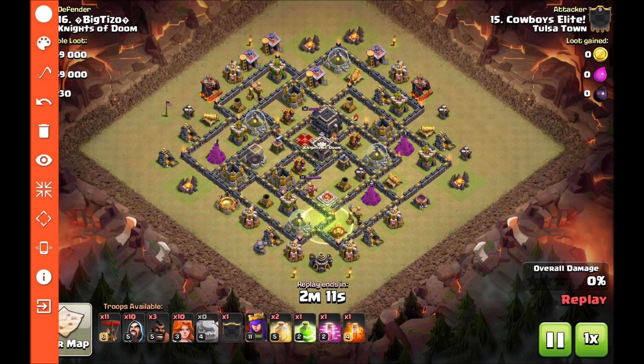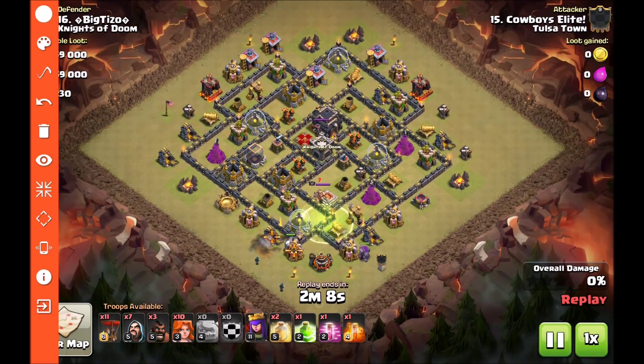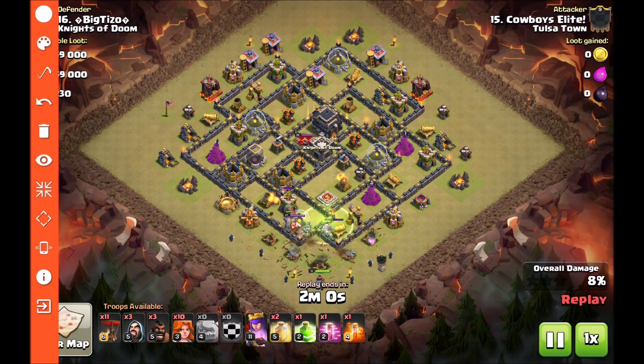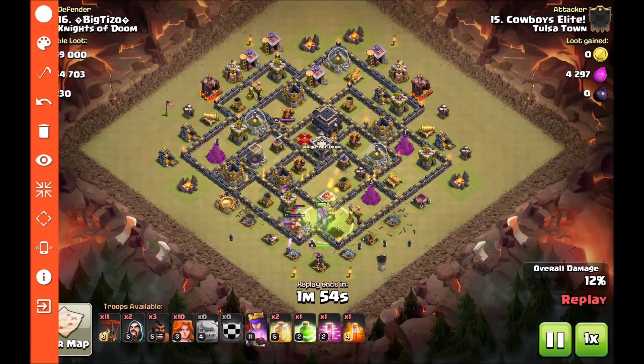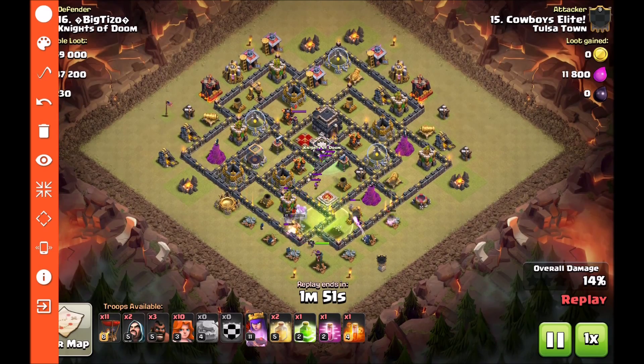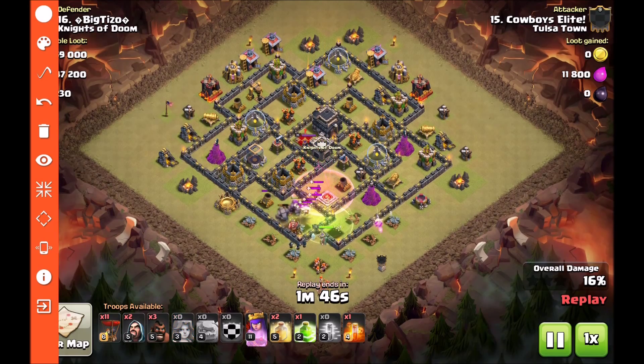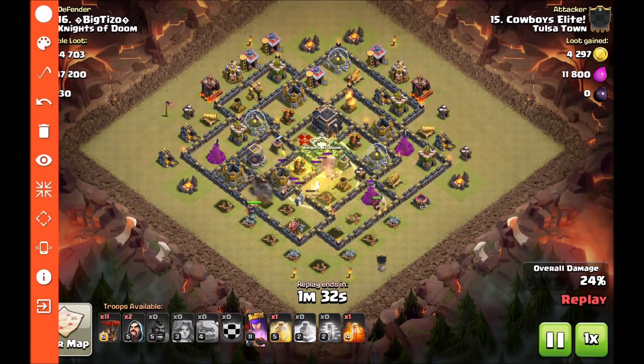He drops down that first jump opening up the first three compartments and gets a nice wide spread on his golems. He's going to be patient so all those defenses target the golems and not his wizards. He's putting in the wizards where needed. Once that funnel gets nice and wide, he's going to launch his Valkyries in. He's waiting for a couple of point defenses to start going down. CC starts coming out — he drops a haste on it. He goes ahead and drops his second jump to link up those three compartments. It landed slightly south of what he wanted, but his kill squad goes left so he drops those hogs on the right.